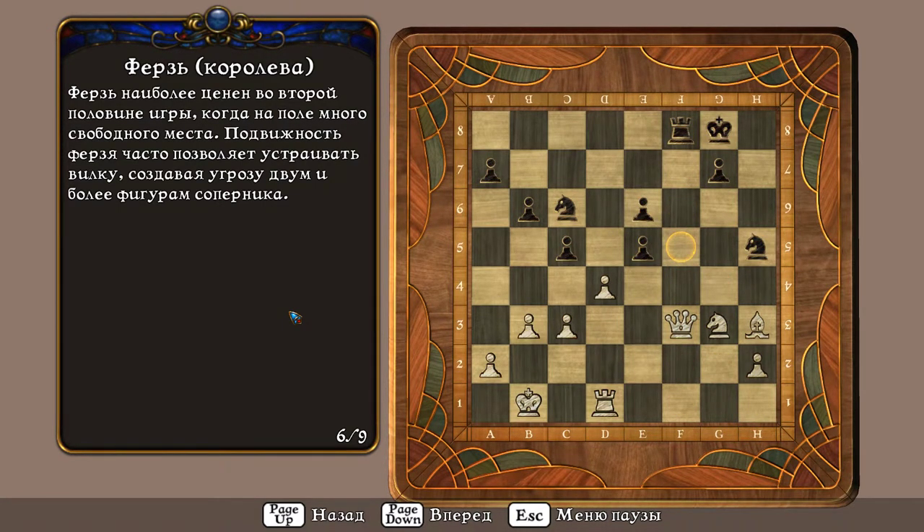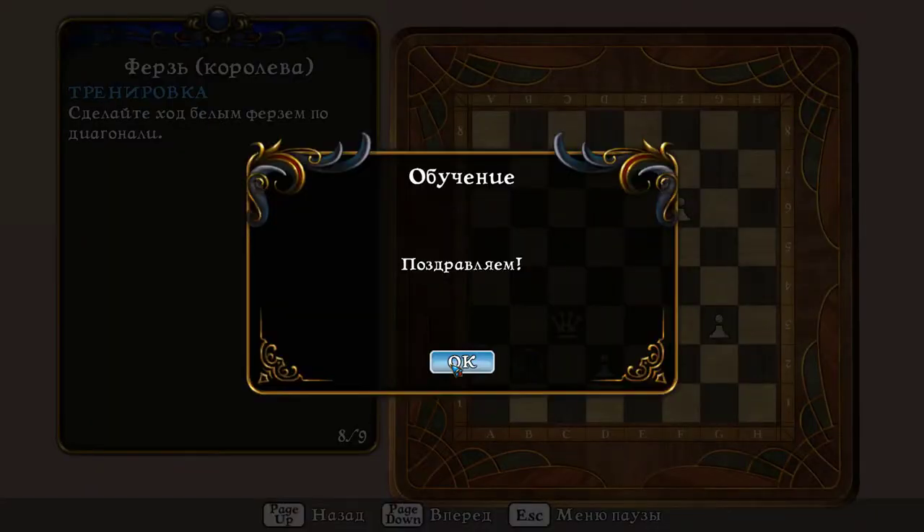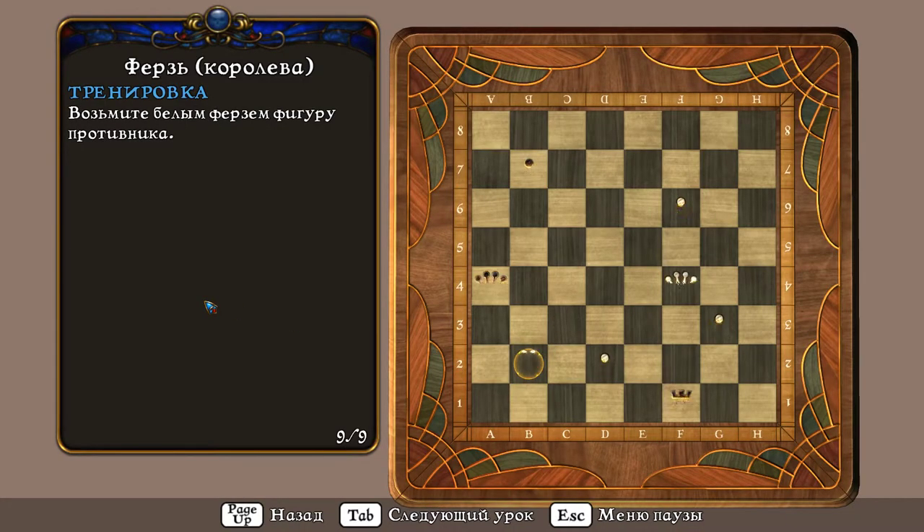Сделайте ход белым ферзём по вертикали. Сделайте ход белым ферзём по диагонали. Возьмите белым ферзём фигуру противника.